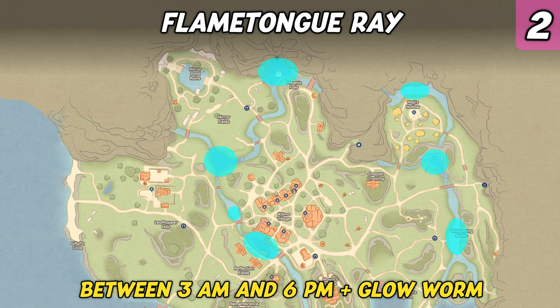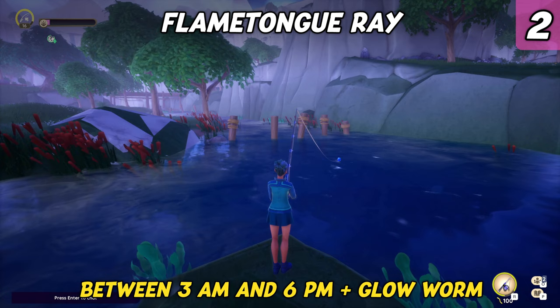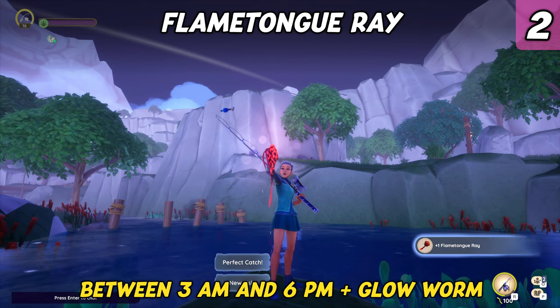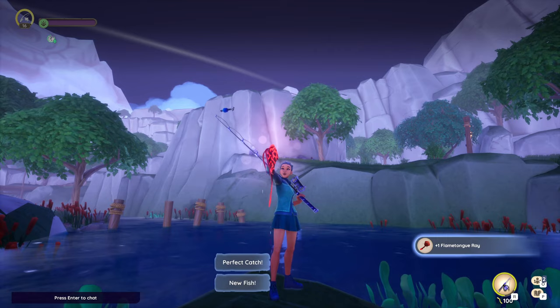Next up is the Flame Tongue Ray. It shares its habitat with the Radiant Sunfish — the rivers of Kilima. It can only be caught during the morning and daytime hours and requires glowworms as bait. The Flame Tongue Ray is the only epic fish you need to catch, and luckily it's not too hard to reel in. If you are low on glowworms, make sure to only reel in the fish you need and recast your rod once the previous fish has let go from your hook — that's an easy way to save your bait.